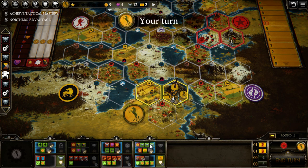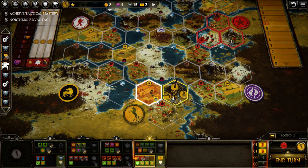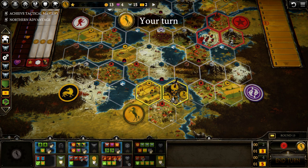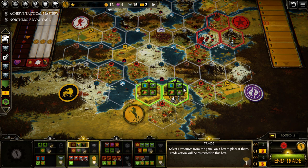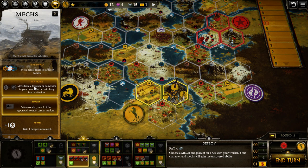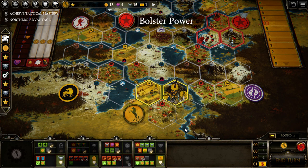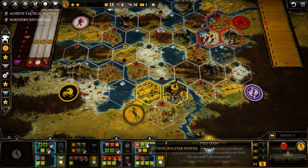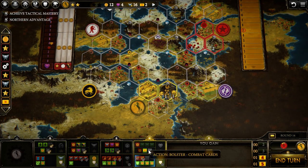On round twelve we can Bolster again and do our Enlist — we should enlist the coin option. This trade we will take one food and one oil. Then on round thirteen we will deploy the Scout mech.